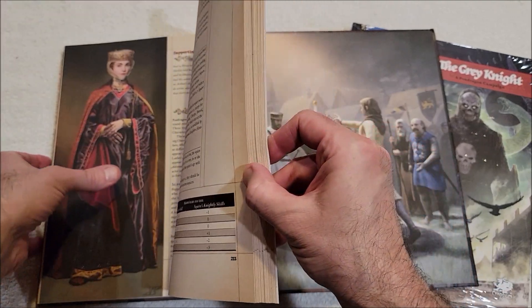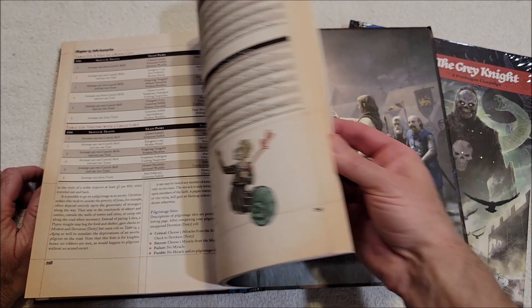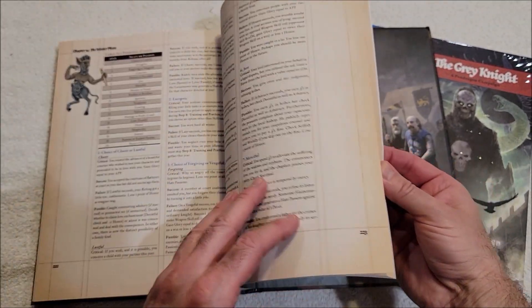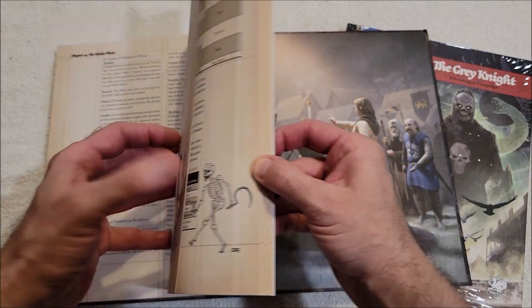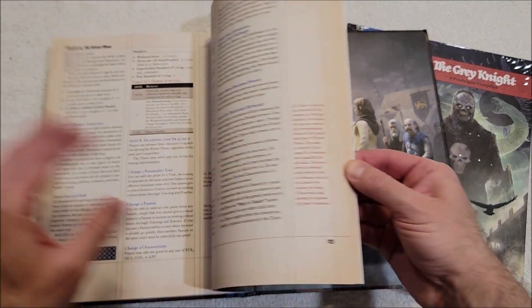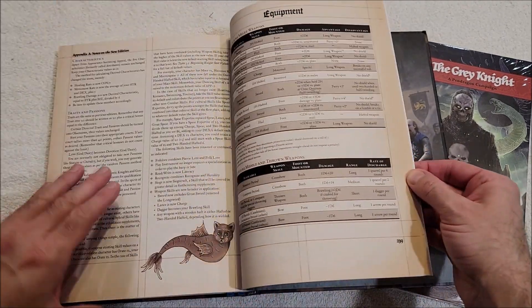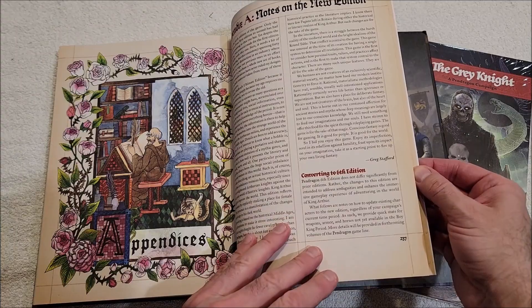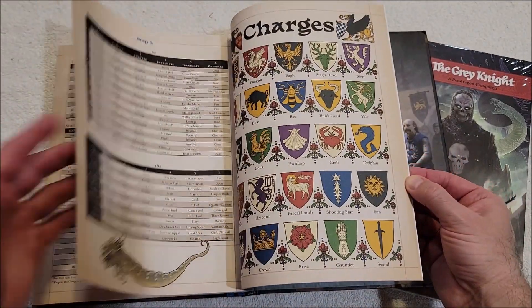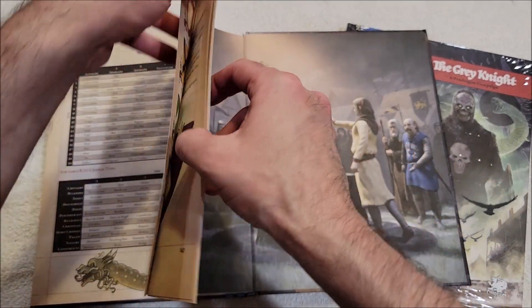That's what's causing these pages to stick. Here's the winter phase — you don't travel in the winter and use that to figure out things that happen to your family with various charts. Notes on the new edition, converting to sixth edition — that's very cool. Here are a few equipment charts, field divisions and treatments, and coat of arms.